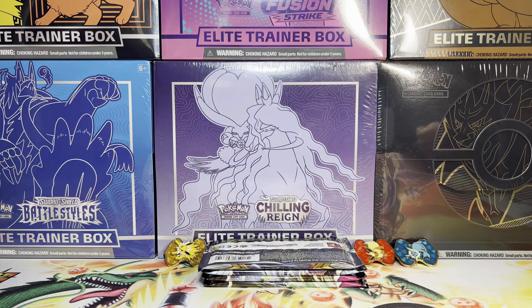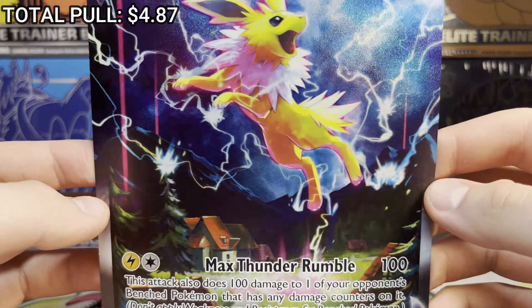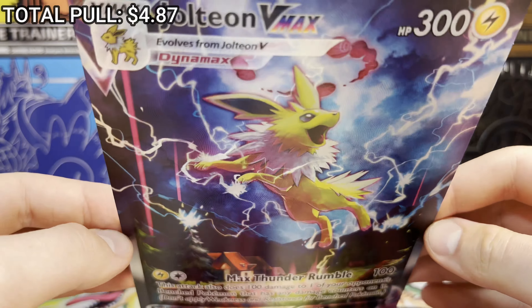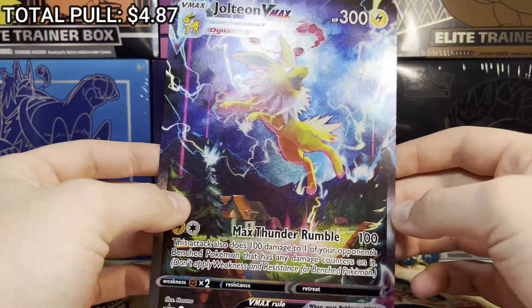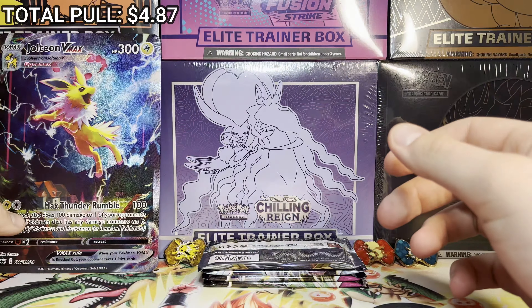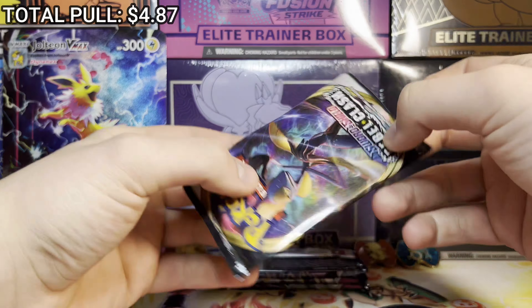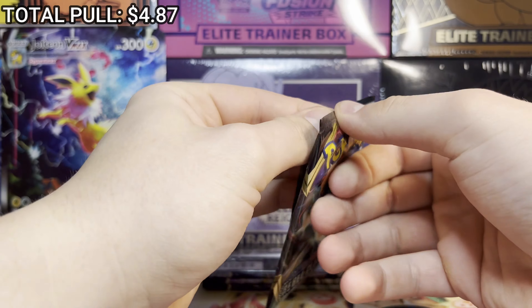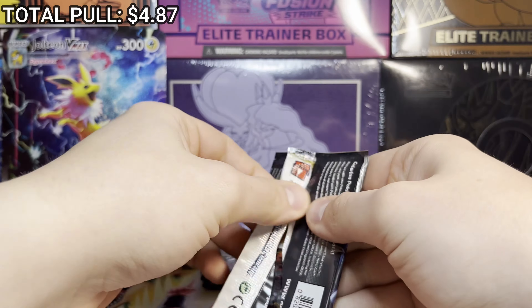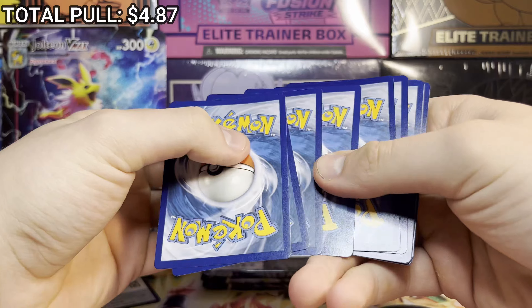Next promo out of the box — the Jolteon V Max jumbo card alt art. This thing is absolutely beautiful and textured. That is our jumbo card for this box. The alt art in the pack is just a smaller version of that same gorgeous card. Rebel Clash time — let's get it!